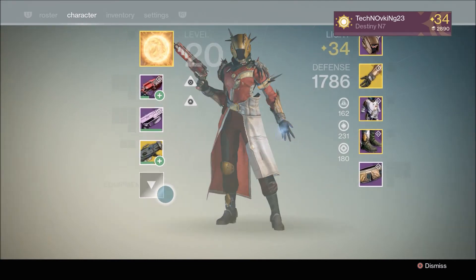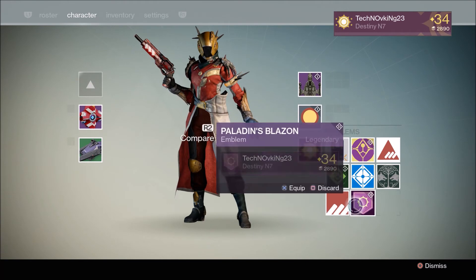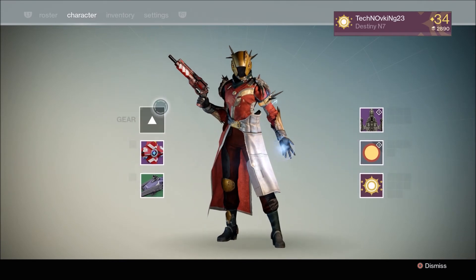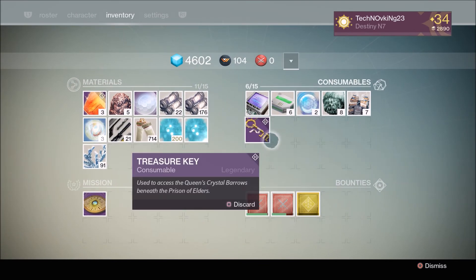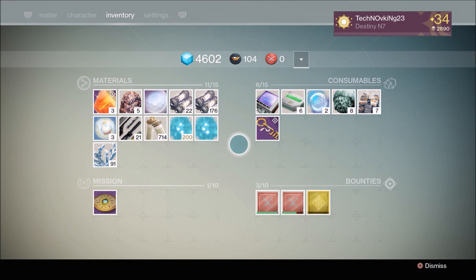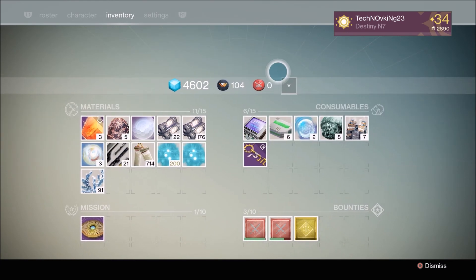Pretty cool sniper rifle — this is what I was looking forward to getting, so got that in the rank three package. We also got a new emblem, Paladin's Blazin, which looks pretty neat. I think we also got a treasure key — we got another treasure key in that package. So you actually do get a rank-up package at rank three with some nice little goodies in there.